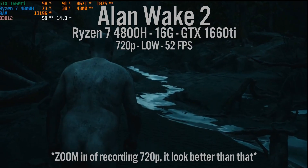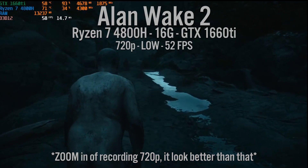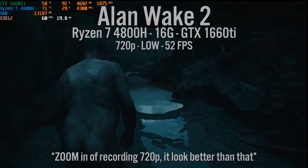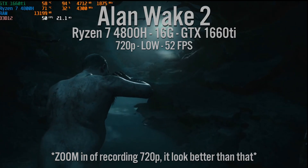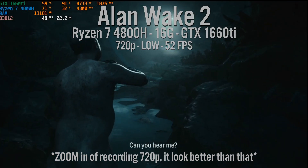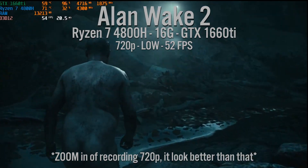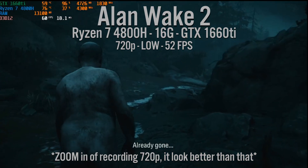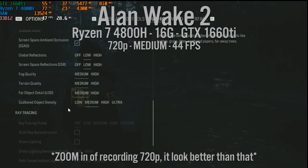Then I switched to my laptop, which has a 1660 Ti, a Ryzen 7 4800H, and 16 gigabytes of RAM — everything at super low, 720p. At the opening beach area we were reaching 50, sometimes 60 fps. When the flashlight guy arrived, we dropped to the high 40s, averaging around 50 fps. So I had some hope for the 1660 Ti.